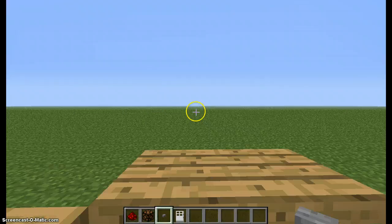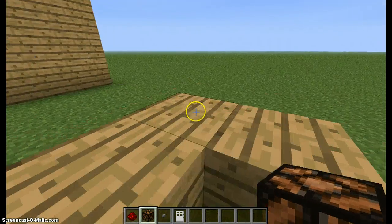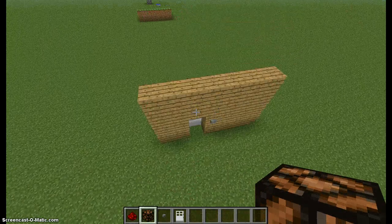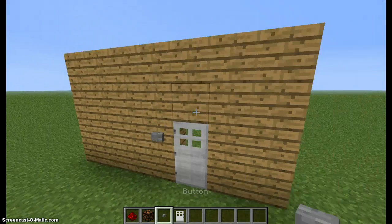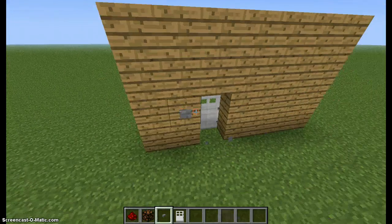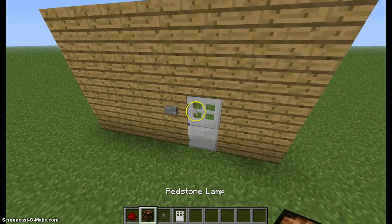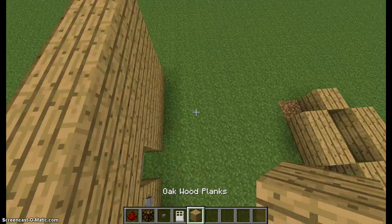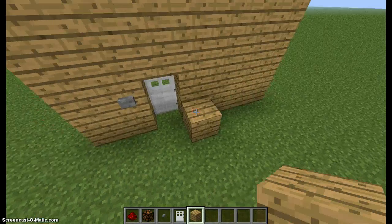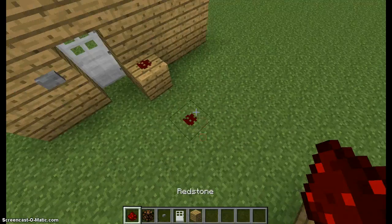Pretend this is the place you are usually at — just set it up at a place you are usually at. You are going to need a button over there. Get any block, and you may want to hide your redstone underground, but I am just going to make it simple and easy for now.